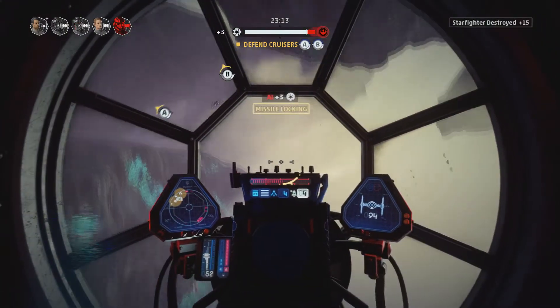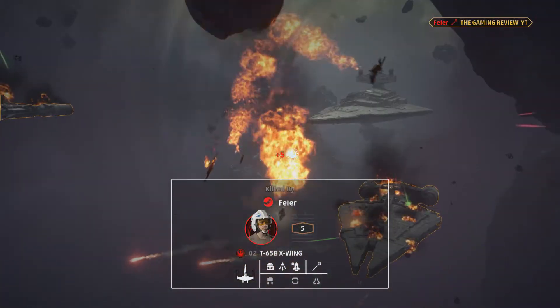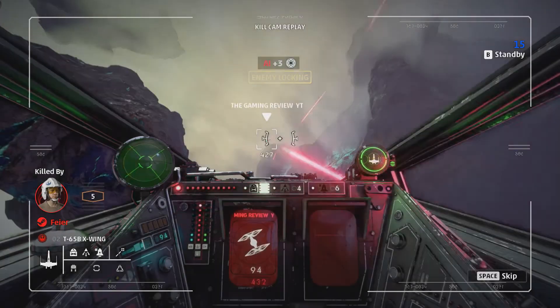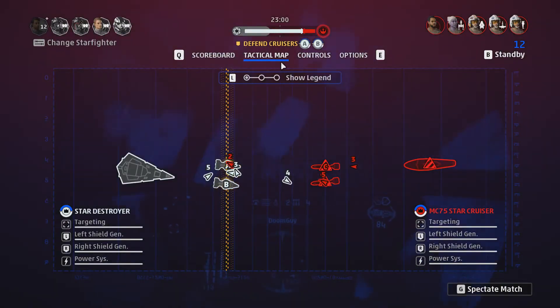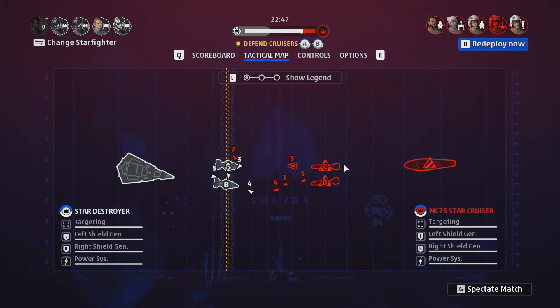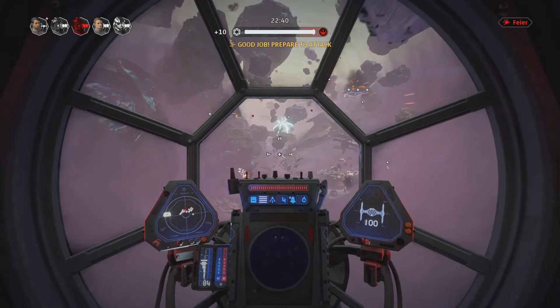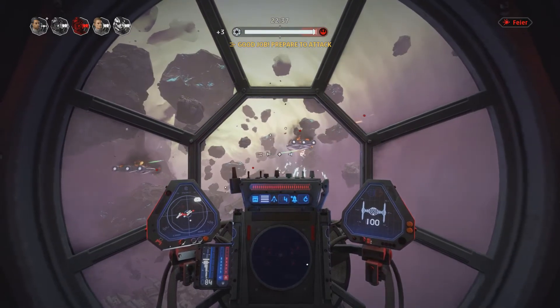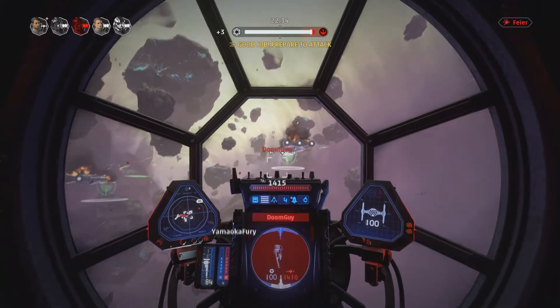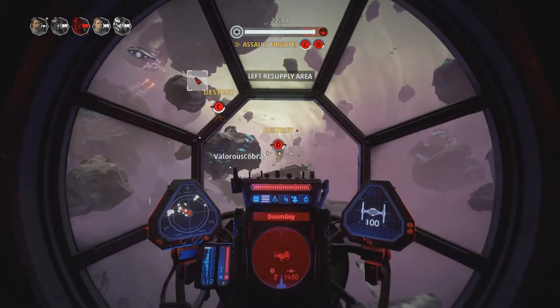It would be cool if you could play as different ships beyond just TIE fighters - like maybe the Millennium Falcon or something. On the Empire side, there weren't really unique ships besides TIE fighters. Maybe the Boba Fett ship could be something where one player per team flies a special ship like that. That would be really cool.